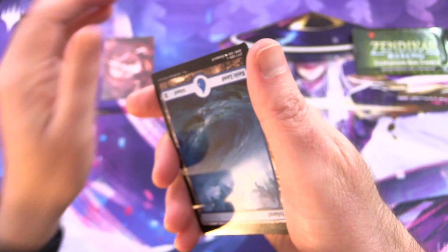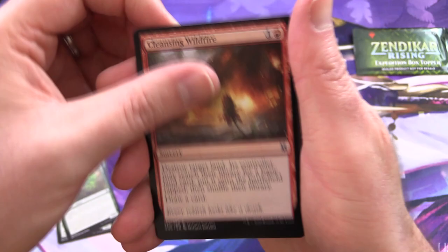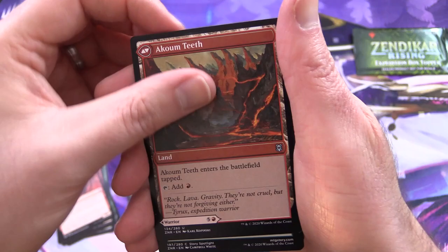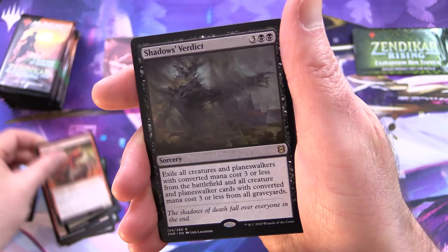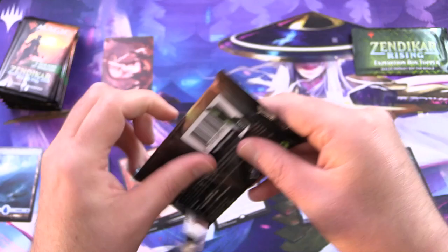That is Thundering Rebuke, along with a very cool island. And Territorial Scythe Cat, Kazandu Nectapot, Cleansing Wildfire, Pyroclastic Hellion, Spitfire Lagak, Thwart the Grave, Akum Warrior, flipping around into Akum Teeth. Mrs. Zendikon, Spitfire Lagak, and the Rare is Shadow's Verdict. Along with a Foil Deliberate and a Copy Token. So a bit of a slow start here, but there's plenty more packs to go.